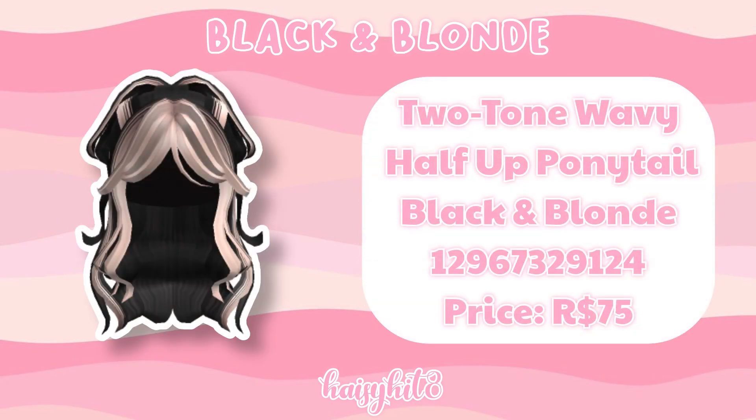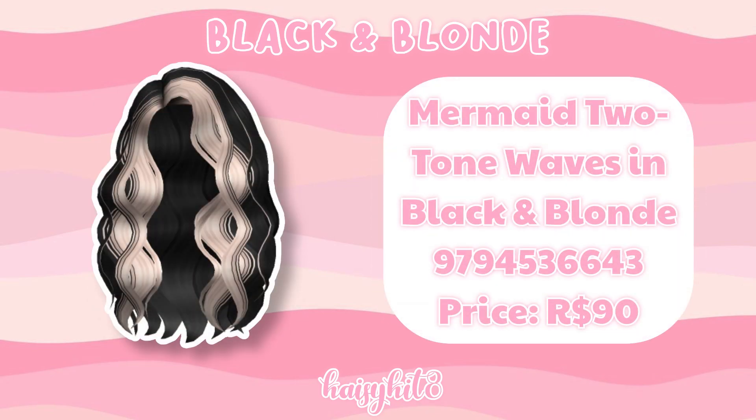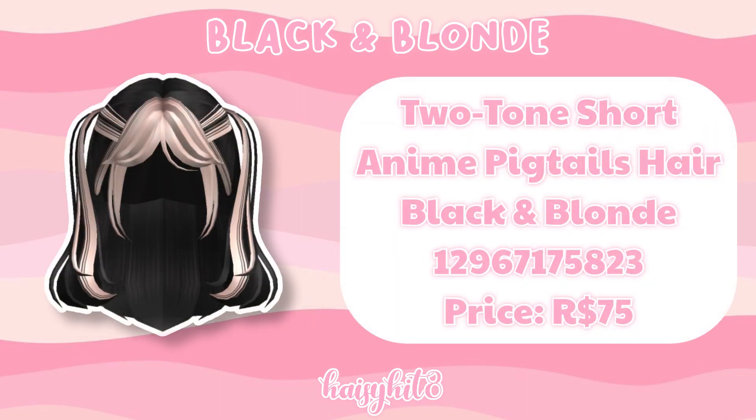The code for this wavy half up ponytail is 12967329124 and it's 75 Robux. The code for these windy waves is 10372851149 and it's 90 Robux. This is a mermaid waves hairstyle and the code for it is 9794536643 and it's 90 Robux. The code for this lovely curled hair is 12885074597 and it's 80 Robux. The code for these half up spiked pigtails is 11436679353 and it costs 90 Robux. The code for these short anime pigtails is 12967175823 and it costs 75 Robux.